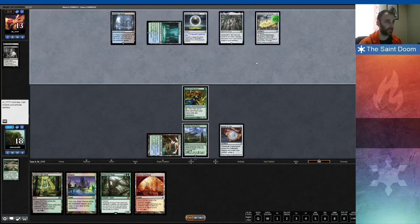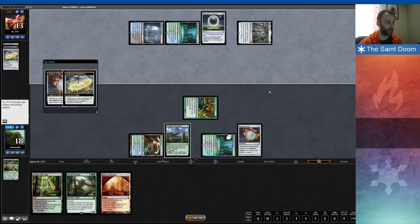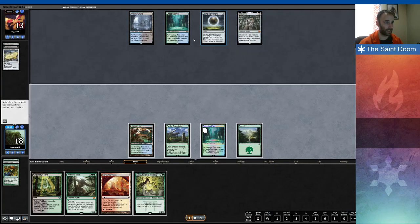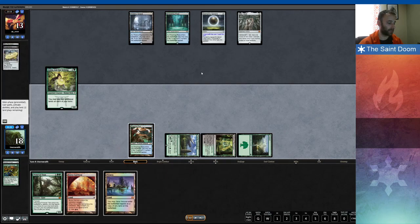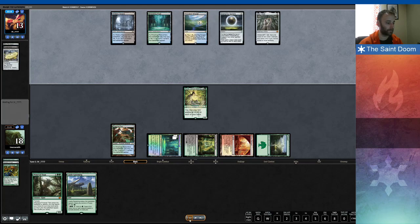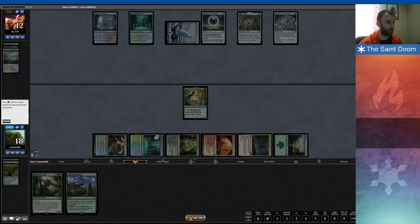The opponent gets a little value with the Damping Sphere and Engineered Explosives interaction. I recognize I'm going to lose both the Amulet and the Sphere target, so I just try to advance my mana. Azusa or Wrenn and Six are the cards I'm looking to draw to get ahead of the Damping Sphere. I bounce my land, drop Azusa, and put as many lands into play as possible. I draw the Cavern and play Primetime.